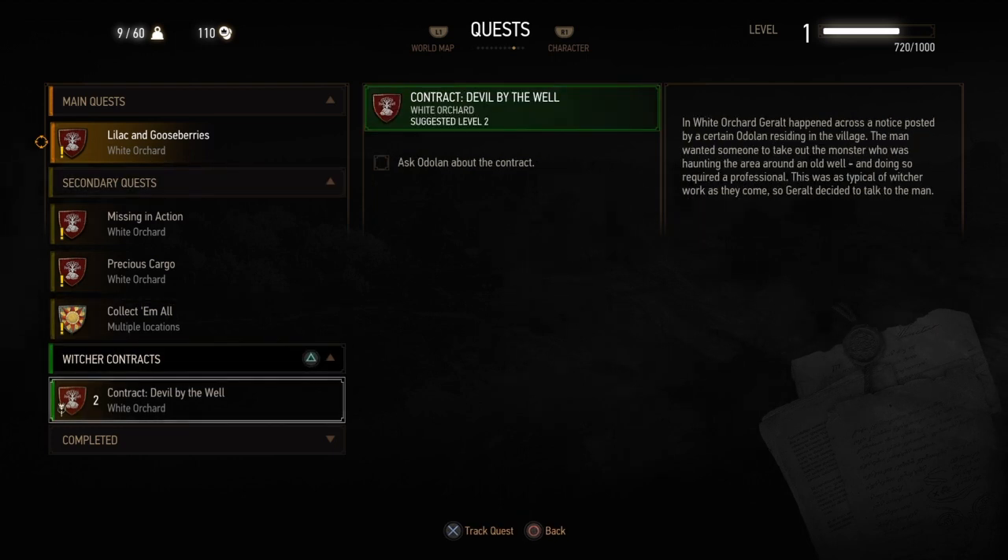I will always complete the only Witcher Contract in White Orchard. It's Devil by the Well and it's quite easy to complete — you can do it at level 1 — as long as you've got the right stuff. I will be posting a video on this contract in the near future as well, so stay tuned for that.